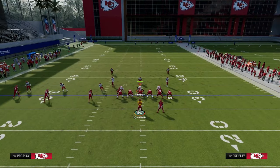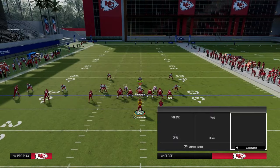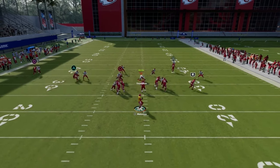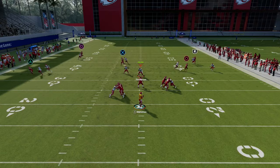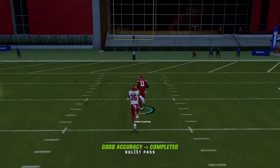So you have the tight end in route against man coverage, you have the slant, and you have the whip route — which I'll come back to in a second. But the big route you have over the top is the skinny post, which should beat man for a potential one-play touchdown.